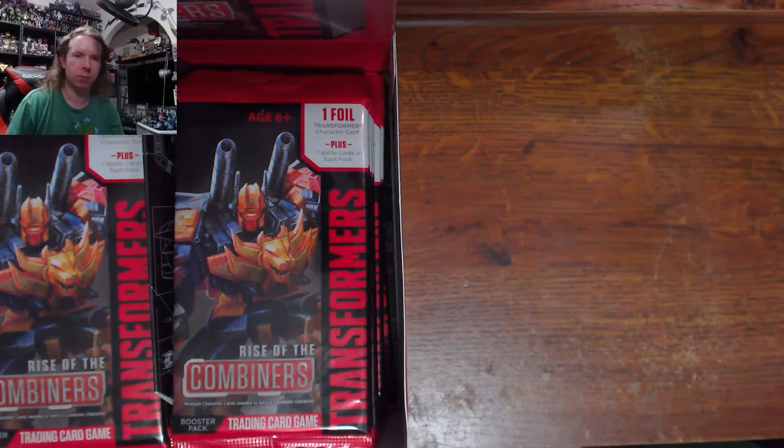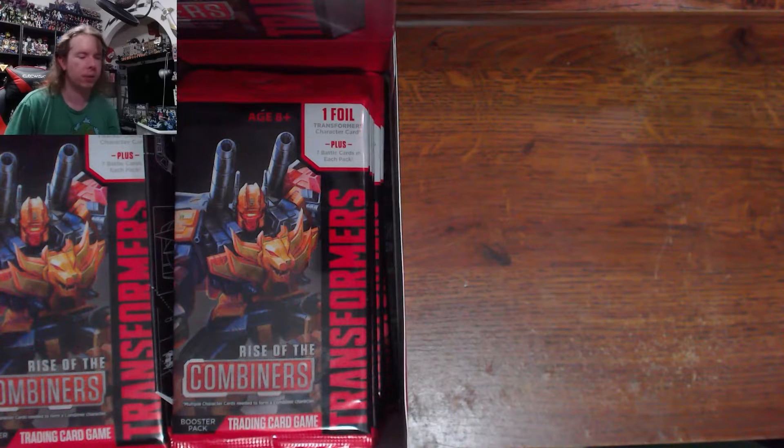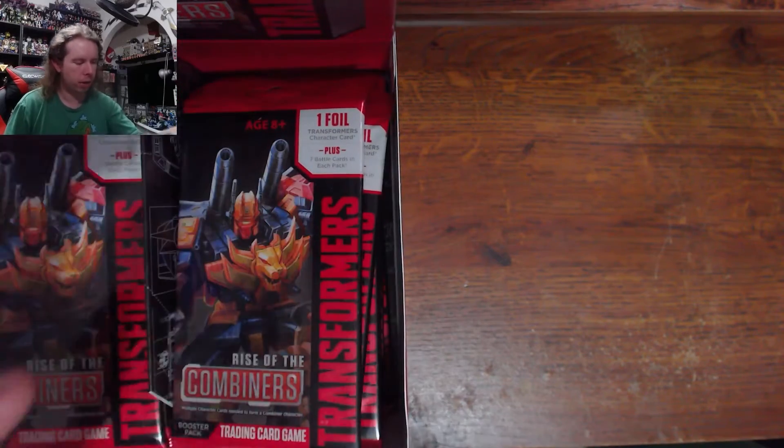Specifically to find Blitzwing. Blitzwing is one of the rarer and more expensive cards from the set. There's not too many rare, valuable cards in this TCG in the first place, but Blitzwing happens to be one of them. This box was $35 at Big Bad Toy Store on Black Friday, so it's about the same price as that Blitzwing card. If he happens to be in one of these packs, I've broken even. I'm also looking for a full combiner team and King Starscream — the other secret rare. There's also Springer, who's the secret rare in this set. So I'm just asking myself: can I get my favorite Decepticon out of 36 packs?